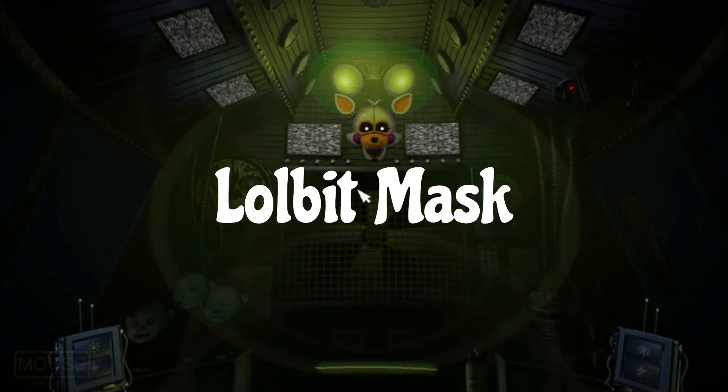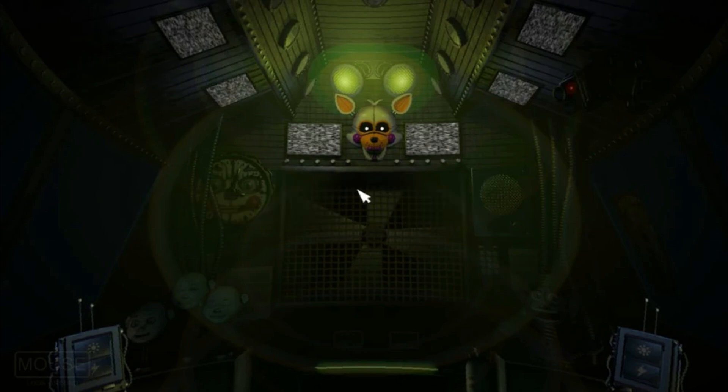Lolbit mask. In Five Nights at Freddy's Sister Location, there is a 1 in 5,000 chance when entering the primary control module that Enid's mask will be replaced by Lolbit's mask — a recolor of Funtime Foxy's head with orange highlights instead of pink, black eyes with white eye sockets, and purple cheeks and lipstick.